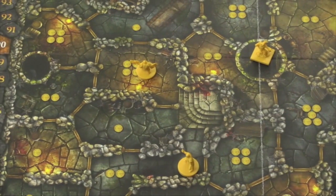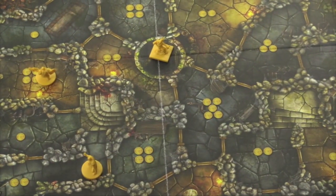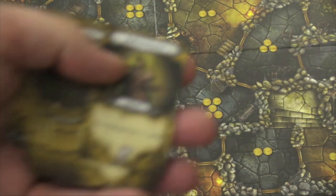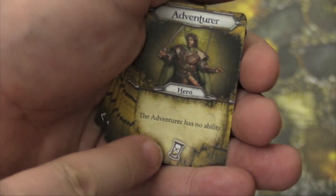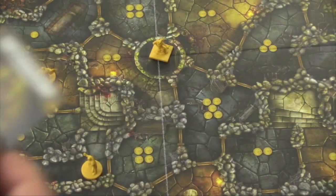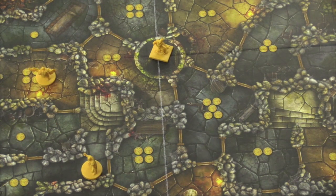So players are going to be playing these cards, trying to move to rooms with treasure. As players play these cards, you'll look at the bottom of each card, and you'll notice there is a time icon on some of them. Whenever there are five time icons total on all the players' cards that have been played thus far, then a scoring happens.